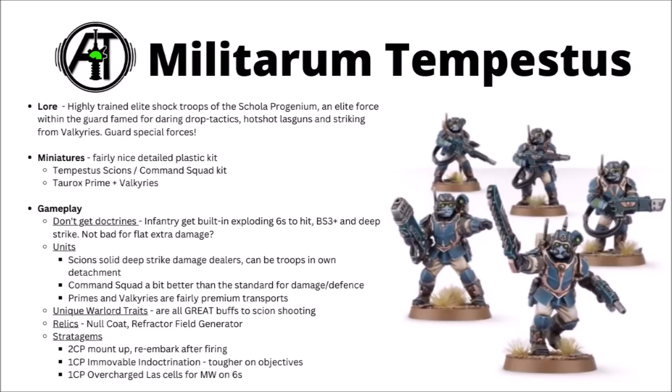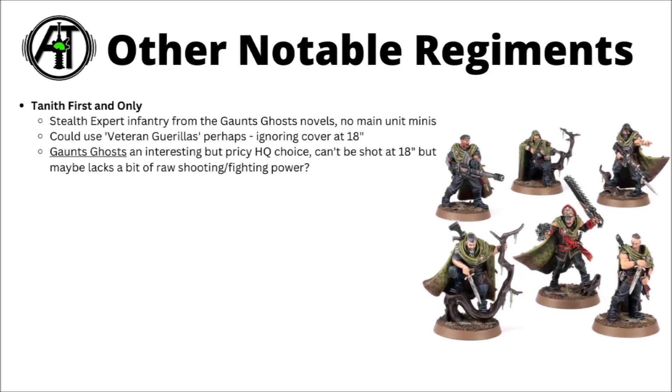The loss of flexibility is a bit unfortunate, but flat increases in damage certainly aren't bad. Units-wise, the Scion squads are pretty decent Deep Strike damage dealers and can potentially be Troops with Objectives Secured if they take their own detachment. The Command Squad is locked to ordering Scions about but does get slightly better damage and defence with better Ballistic Skill and armour. The Taurox Primes and Valkyries both look like fairly premium transports in the new Codex — they do have accurate firepower, but seem to pay a bit of a premium for it. Relics-wise, they can take a Null Coat to deny the Witch, and there's a refractor field generator giving Scions a 5-plus invulnerable save — a solid durability boost. They've got three flavours of unique warlord traits to amp up your shooting, things like ignoring cover or amping up your rapid fire range. They can generally hit decently hard, but are maybe better suited to being a chunk of your army rather than the whole of it.